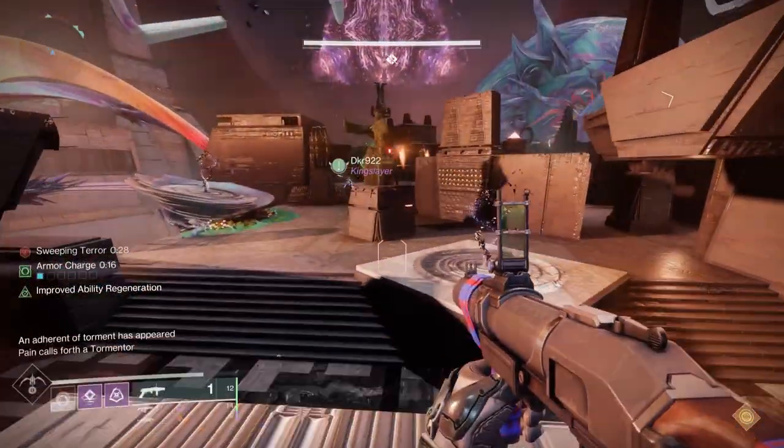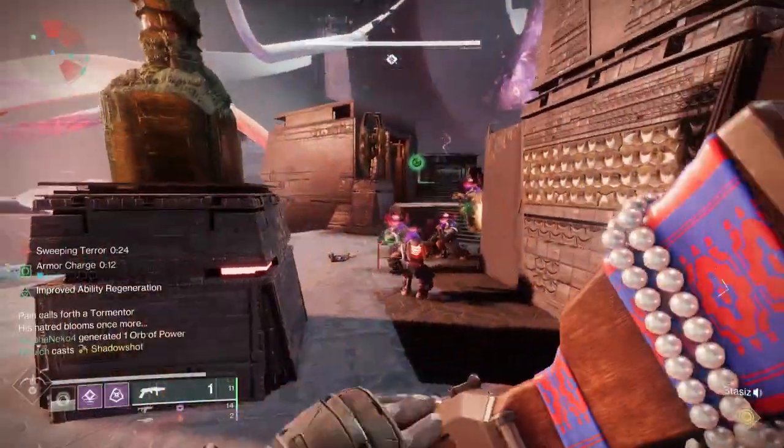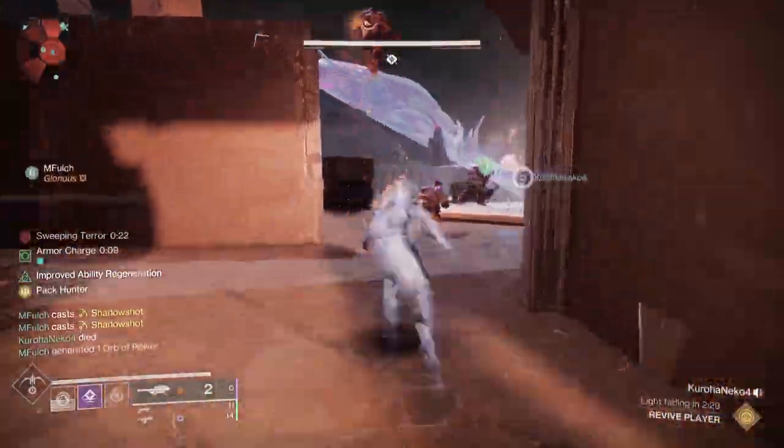The cycle is: kill the two scions, get the tormentor to spawn, kill the tormentor, kill all the adds. That's what you need to continue doing to avoid wiping.